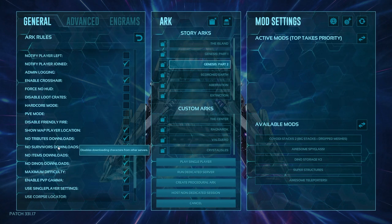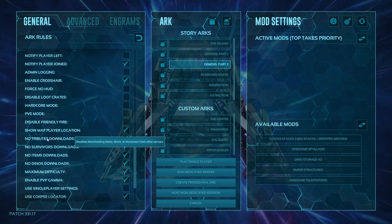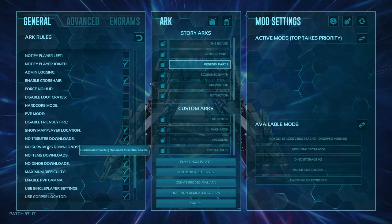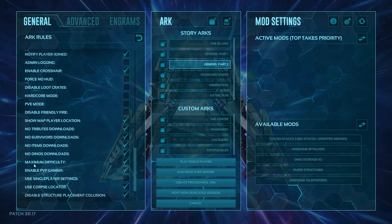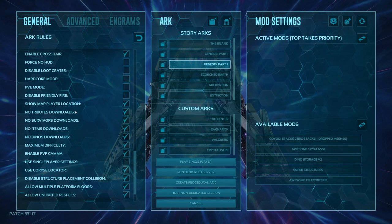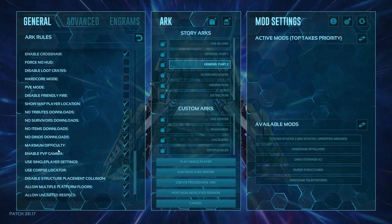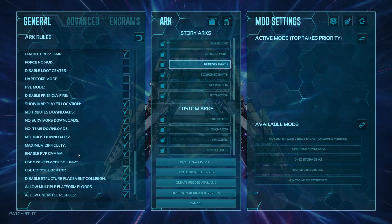No tribute downloads, no survivor downloads, no item downloads, no dino downloads — these are relevant if you're doing a cluster. Normally by themselves these stop downloads. If you're switching maps you may want to enable downloads briefly. Note: this only stops downloads, not uploads. So you can prevent downloading tributes, survivors, items, or dinos specifically — or you can just click the main one to cover everything. These are for downloading from external sources only.